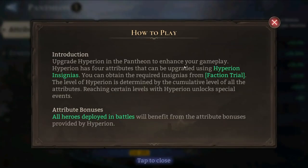Upgrade Hyperion in the Pantheon to enhance your gameplay. Hyperion has four attributes that can be upgraded using Hyperion insignias. You can obtain the required insignias from Faction Trial. The level of Hyperion is determined by the cumulative level of all the attributes. Reaching certain levels with Hyperion unlocks special events. All heroes deployed in battles will benefit from the attribute bonuses provided by Hyperion — this last part is very important.